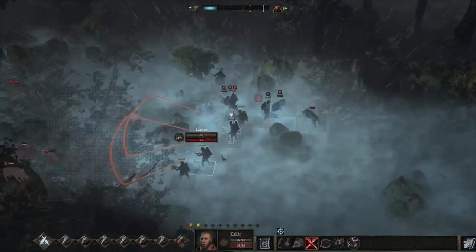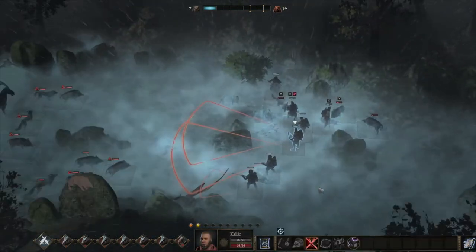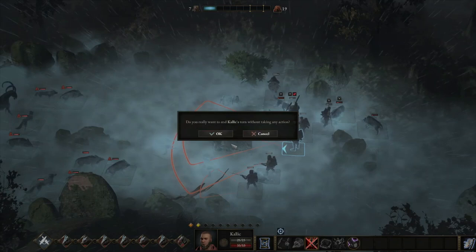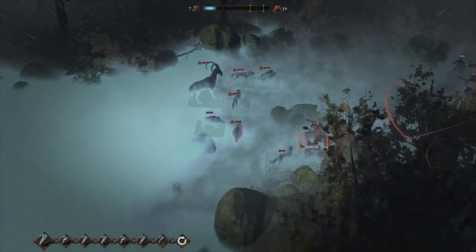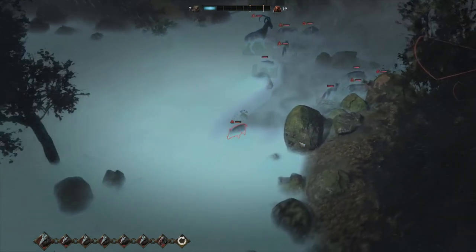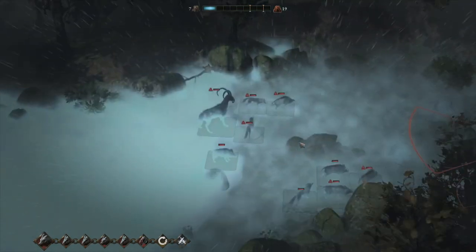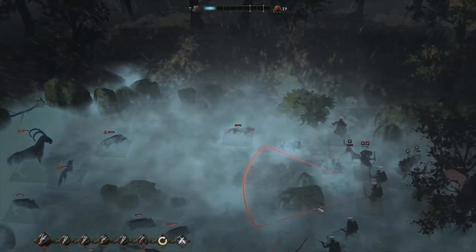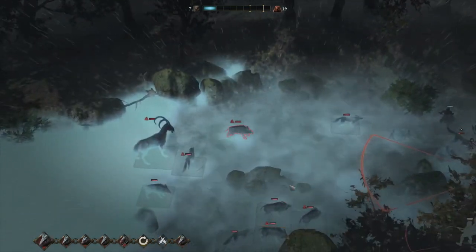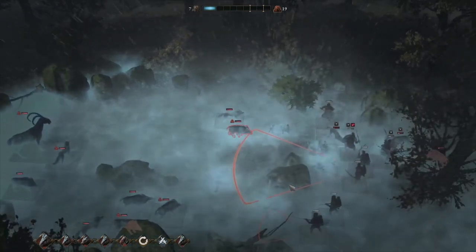Hamad's starting to get a little bit lower on health — we'll have to watch that. Unfortunately, we have to cancel our turn here. That's totally not what I meant to do — I meant to cancel the Overwatch, kill something, and then reset an Overwatch. Oh well. Hopefully that doesn't come back to bite me. As you can see, I do make a few mistakes when playing, but not too worried — just makes it more of a challenge.